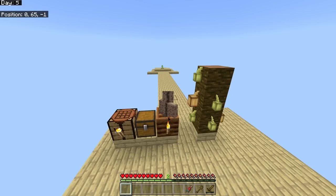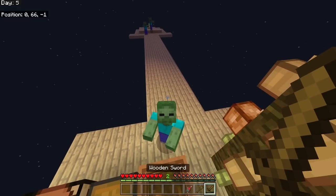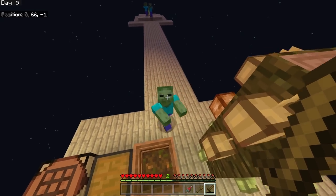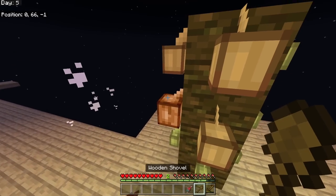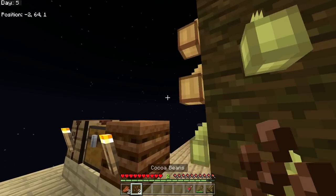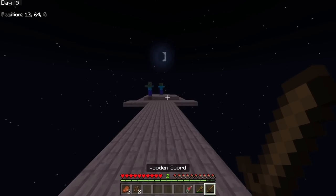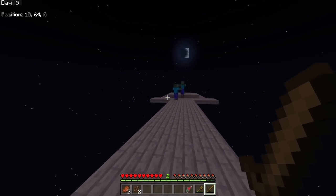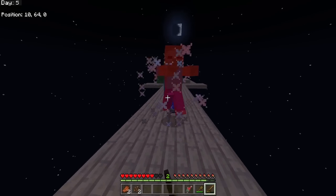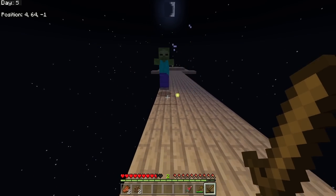A whole day went past while I was sort of AFK and I realized there was a zombie in front of me. Zombies don't attack you when you're standing in a composter - I didn't know that! My whole jungle log pillar is now complete with cocoa beans, and I can start collecting and composting them into bone meal.